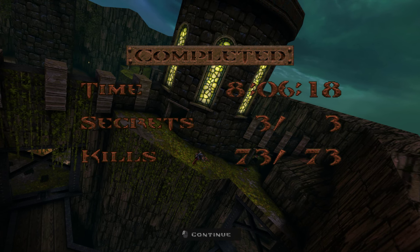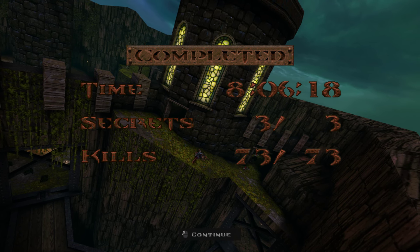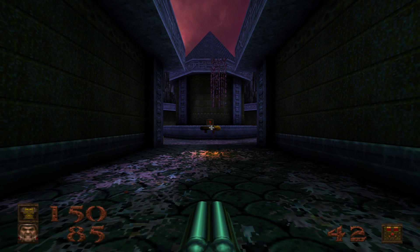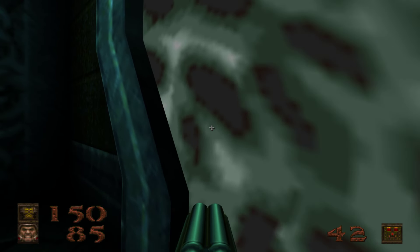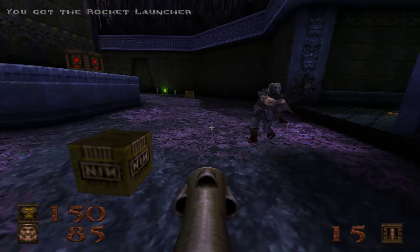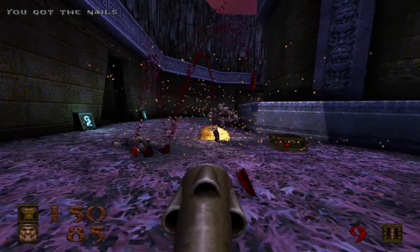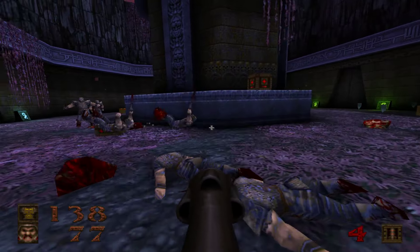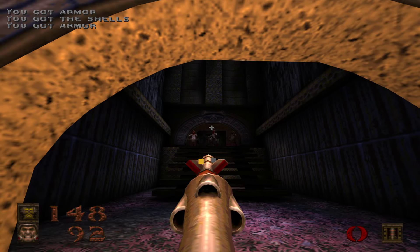I gotta fix the display of the grass — for some reason it doesn't like the transparent texture on things. Now the main thing I want to change with this map: if you do a shotgun start, it's not really that supportive. This is called Elemental Ruination, by the way. They're pretty easy to deal with — it's just rocking them. A lot of resources on this map.